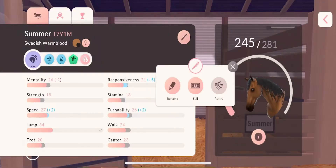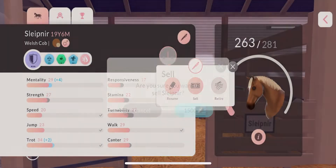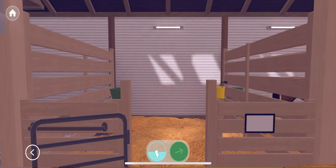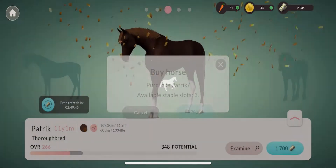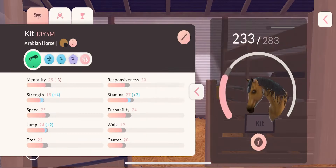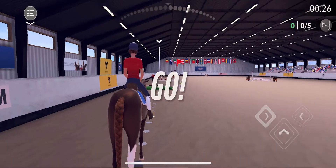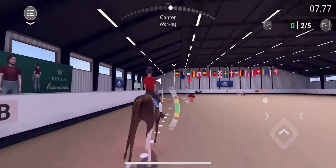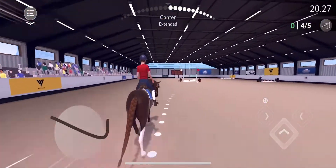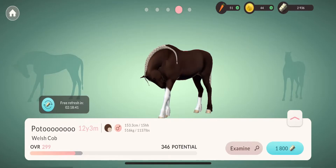I decided to sell Summer, and I also sold this pony who I never ended up naming a proper name. It was worth it because I bought this thoroughbred named Patrick, who had much better potential. I also ended up selling my Arabian Kit - she was a good horse but I just wanted better potential. Here's my first competition on Patrick.